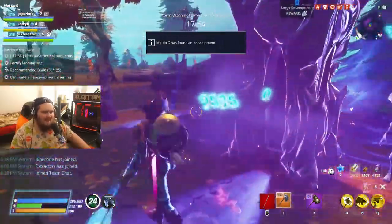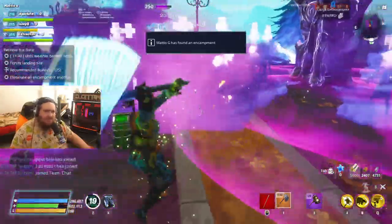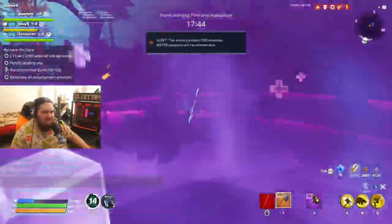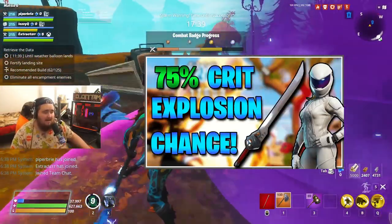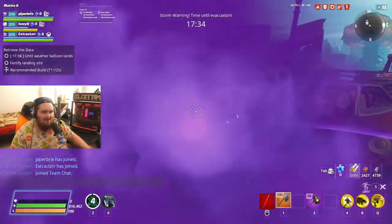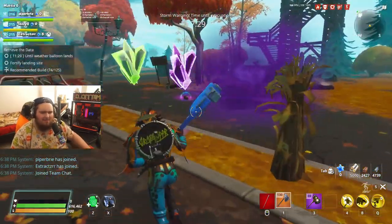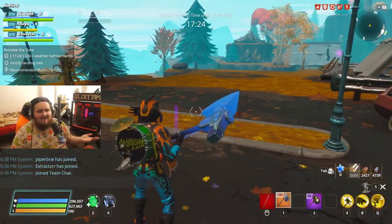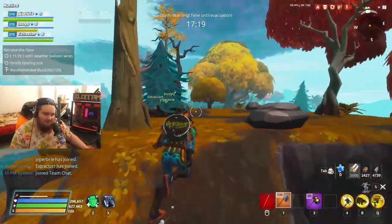I found an encampment and I've been testing a bit more — it's just so much fun. I turned up my game volume so you can hear how many Crit Explosions are happening. Whiteout Fiona in support is still so good. If you haven't checked out my Storm Blade video, I definitely recommend it — Whiteout Fiona and the Storm Blade is probably top-three favorite loadouts for me. I just decimated a big encampment in less than 30 seconds. This is going to be very fun.